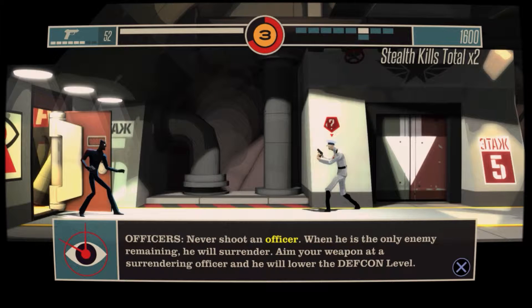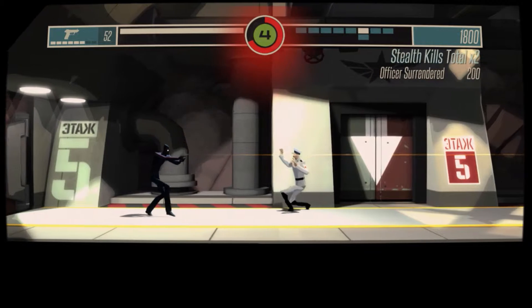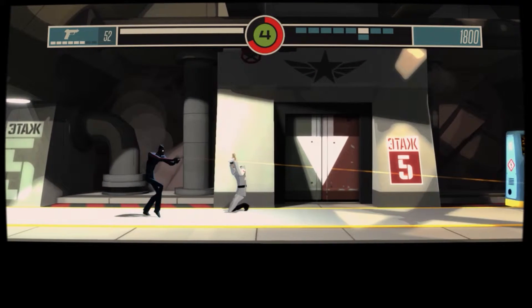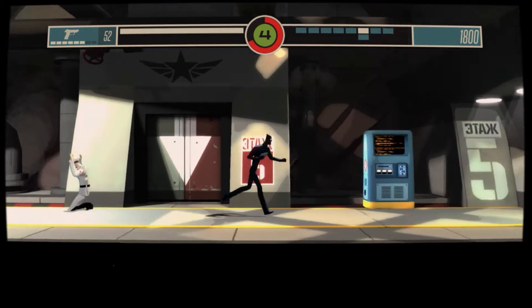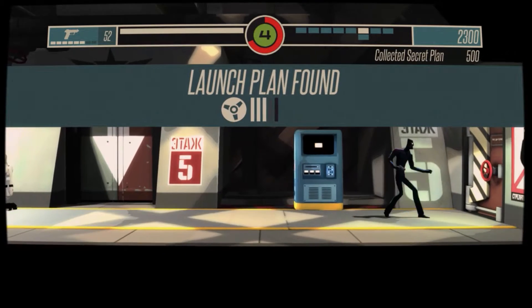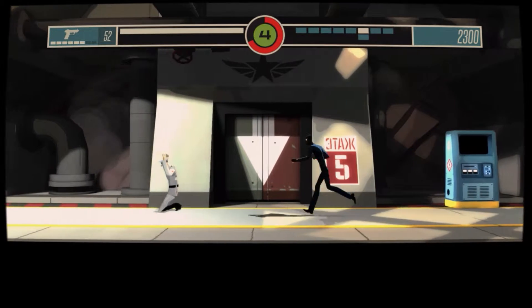Never shoot an officer when he's the only enemy remaining — he will surrender. This time it works and it lowers my DEFCON, but later on when I come face to face with another officer on his own I try to aim my gun at him and it does nothing. Tell me what I'm doing wrong if you've played it.